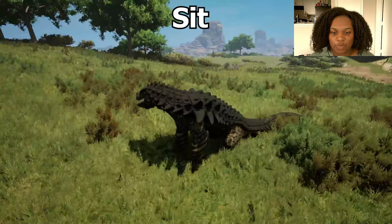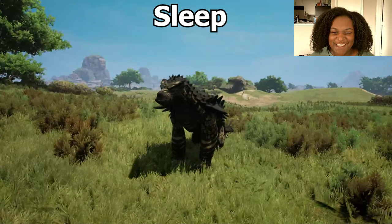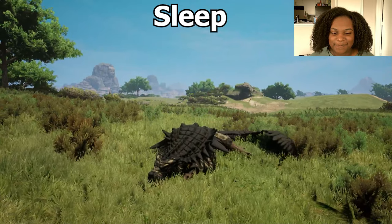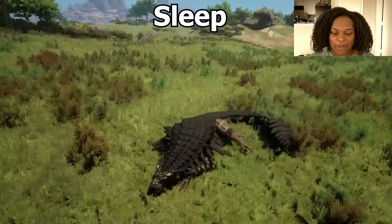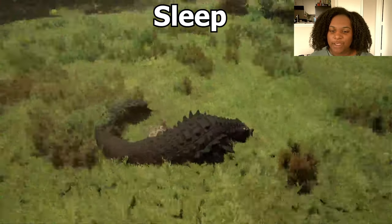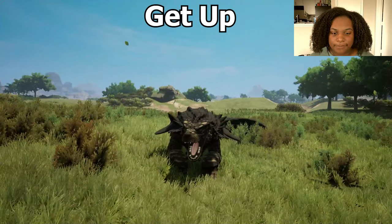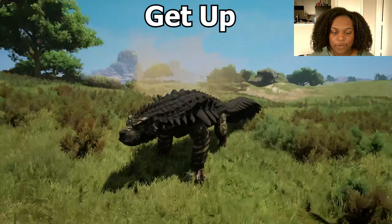For sit, it's nice and proper — it's a good boy, it looks like a dog here for sure. For sleep, I love it — it tucks the paws underneath, very much like a dog. The tail is curved and the legs are splayed out to one side.